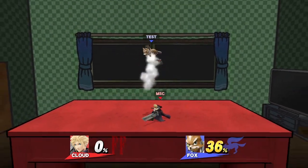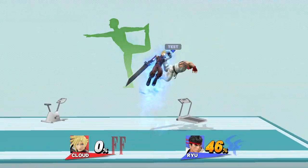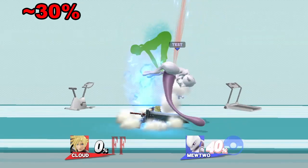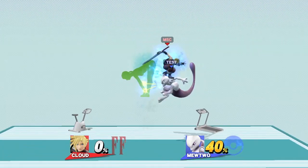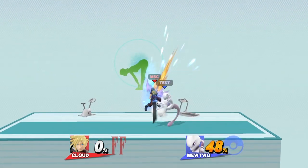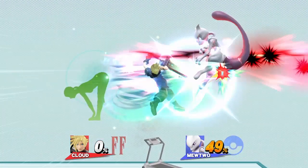Up air can also lead into up tilt strings mentioned earlier, or an up air into an up air. If you're feeling confident, there's a finishing touch kill confirm at around 30% from a fast fall up air. After the up air, jump up and footstool them, then immediately input a down air and slightly fast fall it so the animation ends before you touch the ground. If done correctly, you should suffer no landing lag — instantly jump up with a finishing touch for the kill.